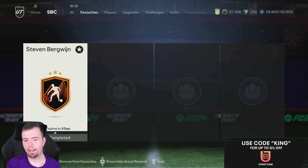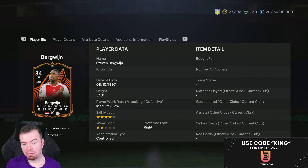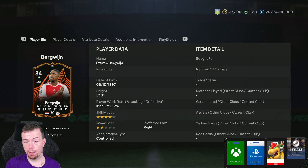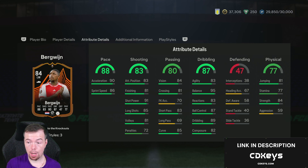Today we have Steven Bergwijn from Ajax. 84 rated: 88 pace, 83 shooting, 80 passing, 87 dribbling, 47 defence, 77 physicality. He's 5'10", medium/low work rates, four-star skills, two-star weak foot, right footed, plays left mid and right winger. In-game stats aren't bad — pretty decent.